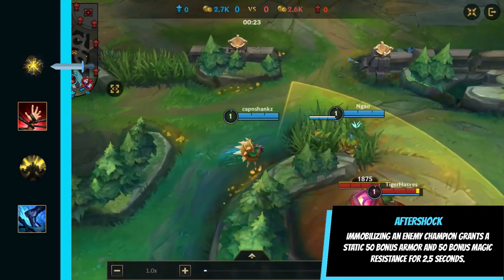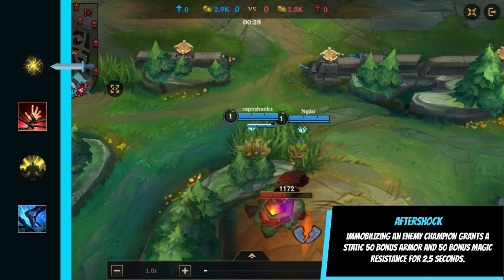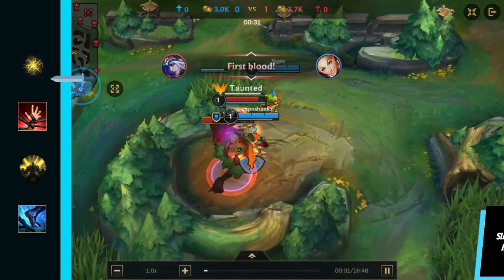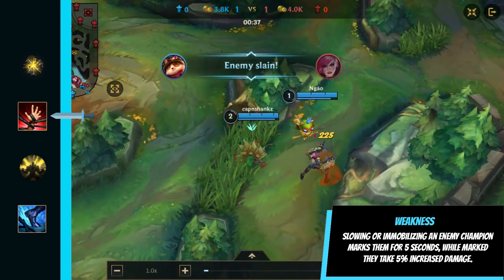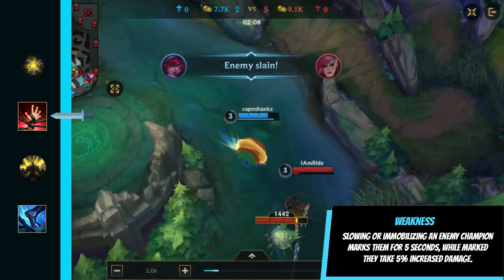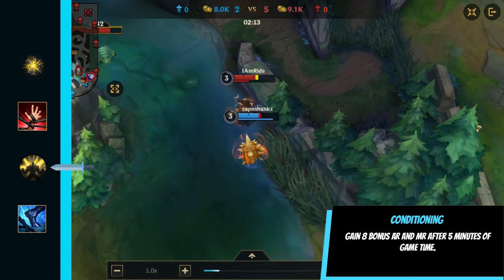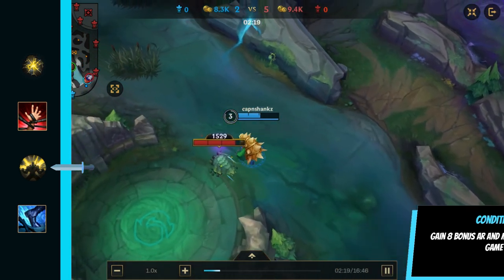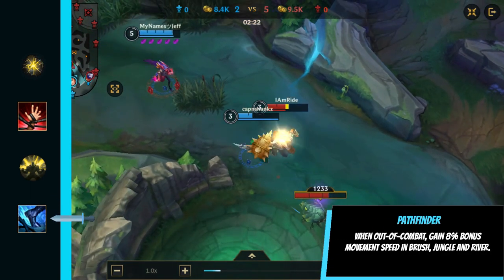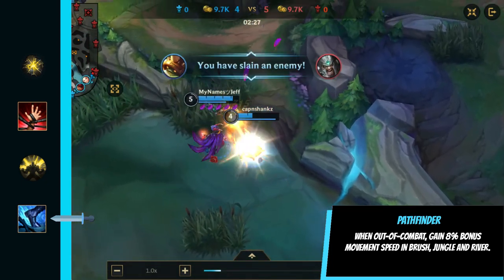So here are his runes. Aftershock — since Rammus' abilities are full of slows, this rune will give an armor buff so he will be more tanky. Weakness — again, since Rammus has a lot of slow abilities, this rune is beneficial as enemies marked by it take 5% more damage. Conditioning — after 5 minutes, Rammus will gain 8 bonus armor and magic resist, really good for a tank like him. Pathfinder — he is an initiator, and this will give his ultimate more range since it gives him 8% more movement speed.